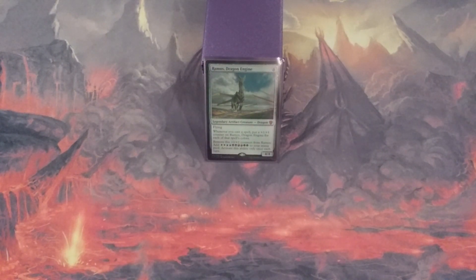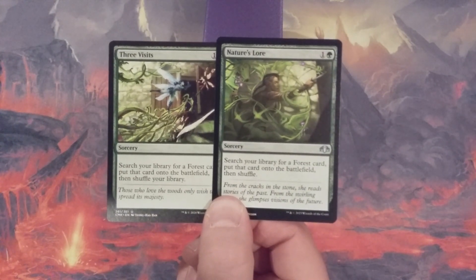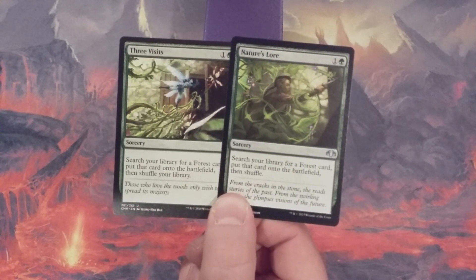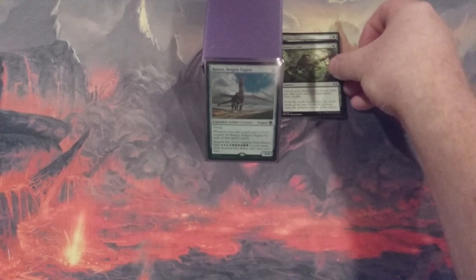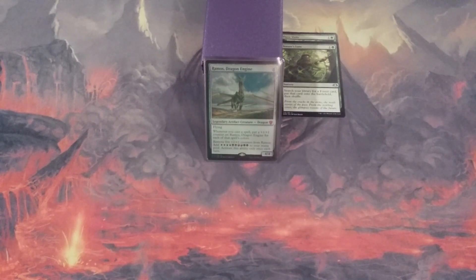We're going to start with a pair of cards that do the exact same thing: Three Visits and Nature's Lore. One and a green mana — we search our library for a Forest card and put it onto the battlefield. A turn one or turn two Three Visits or Nature's Lore should put a Triome onto the battlefield as soon as possible, fixing our mana so we can get Ramos into play and start casting multicolored spells to get plus one, plus one counters onto our general.